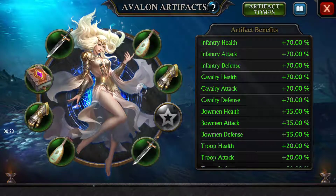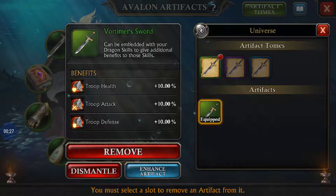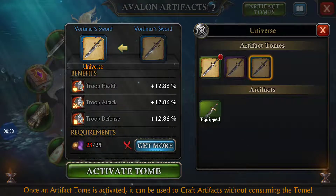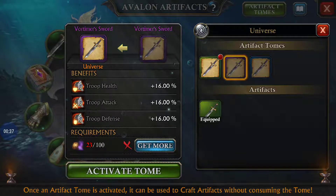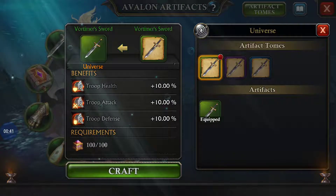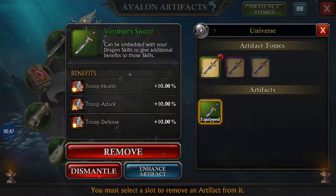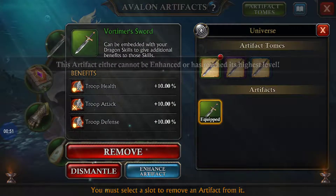I'm gonna show you that one today. The green's just basic. You can upgrade to blue, then purple. You can enhance them — but you can't enhance green.